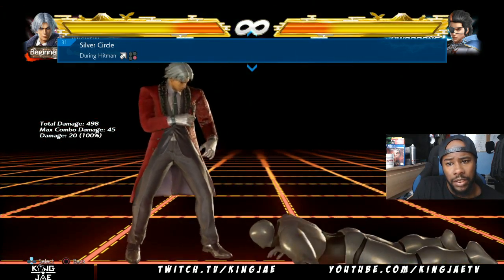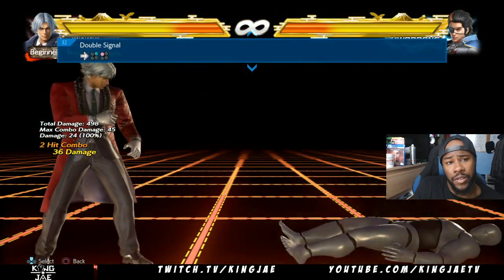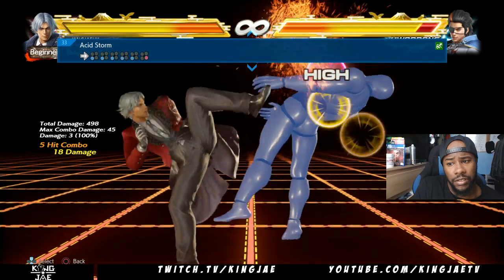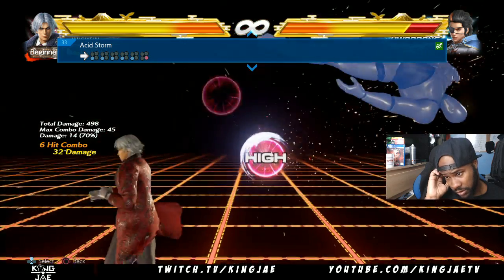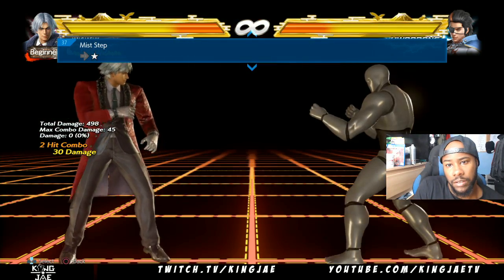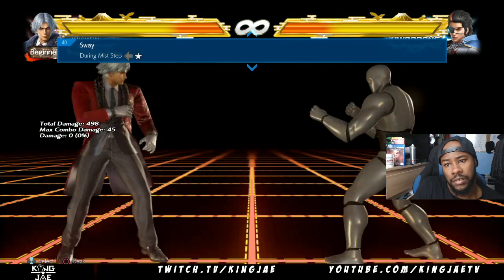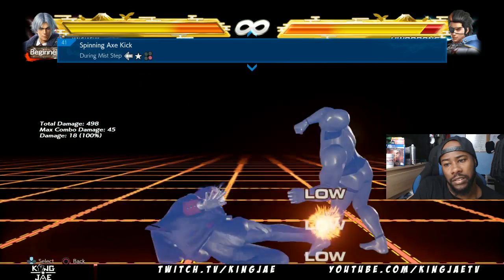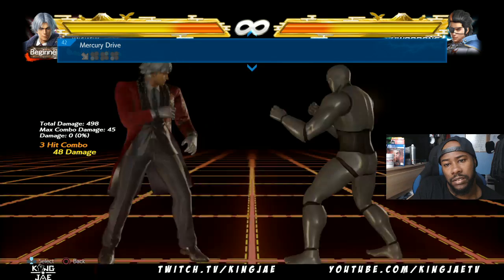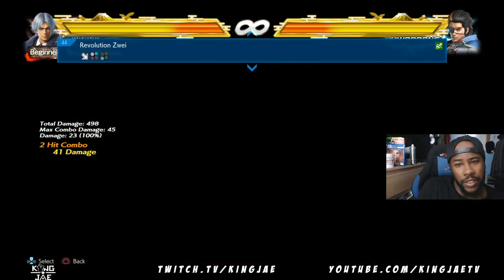Nice mid. Like what I said before, that is a good move because if they're against the wall it's a good whiff punish as well. That tail whip. So this is the misstep, and then he's got a sway back. This move is good.